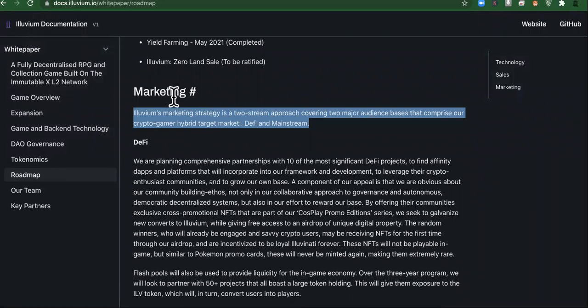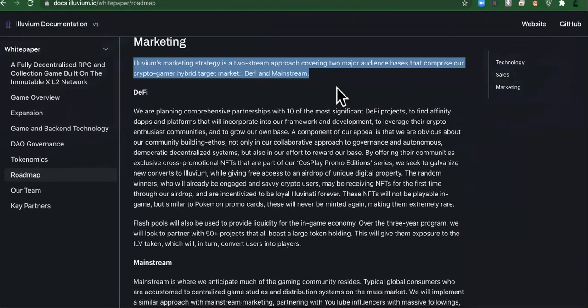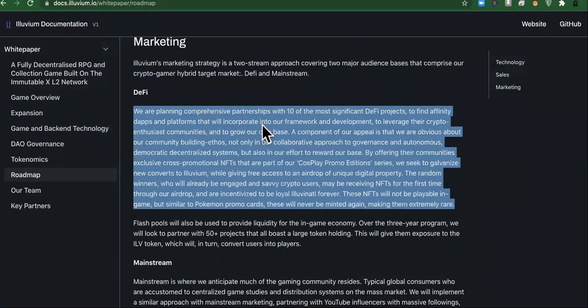Their marketing strategy for Illuvium Crypto is a two-stream approach covering two major audience bases that comprise their crypto-gamer hybrid target market — DeFi and mainstream. For DeFi, they are planning comprehensive partnerships and joint ventures with 10 of the most significant DeFi projects to find affinity apps and platforms that will incorporate into their framework and development to leverage their crypto enthusiast communities and grow their own base.